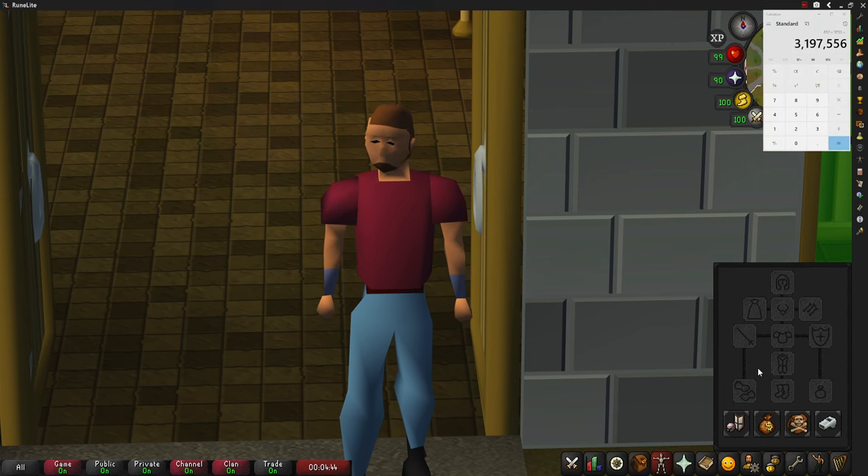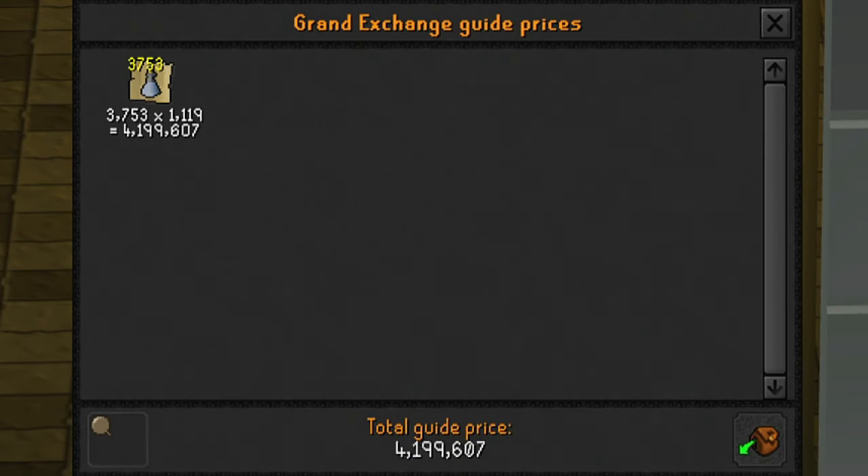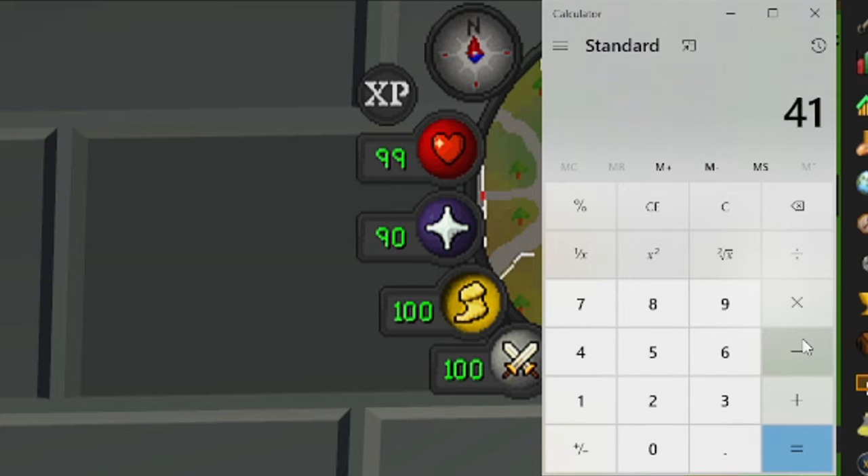If I go ahead and price check these dwarf weed potions, this gives us a total sell value of 4,199,607 GP. Taking away our investment of 3,197,556, the profit for today's video is going to be 1,002,051 GP.